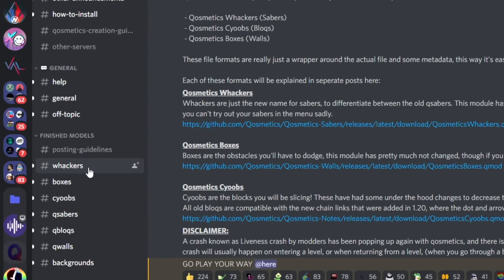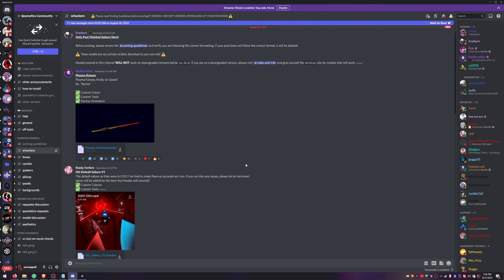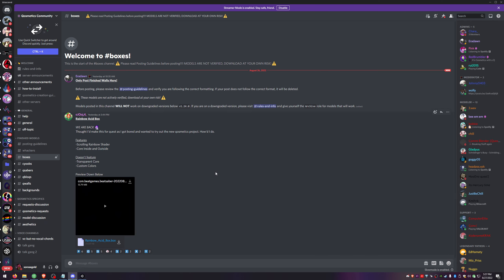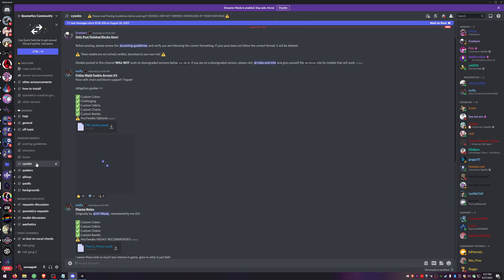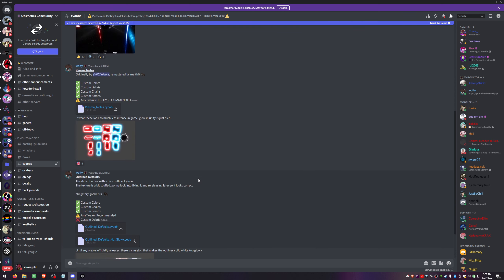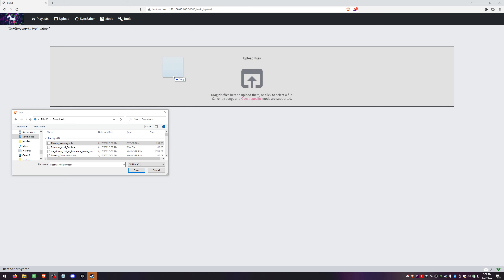Currently, the only place I know where to find custom sabers is the Cosmetics Discord server. I put an invite link in my description below. After joining the server, you can go down to Whackers and start looking for some custom sabers. It looks like there's only a couple in here so far, but I guarantee there's going to be more added soon. While we're here, we might as well check out some custom walls and some Syubes.